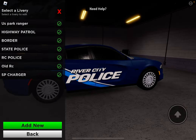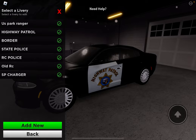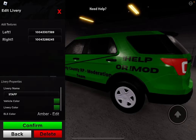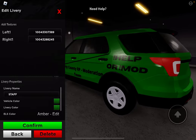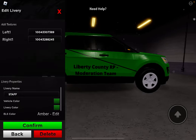I don't know why I put this one in — that's a California one, if you really do need it, there you go. This one, if you need a staff livery, this is also one — Liberty County RP moderation team, help, or mod. So you can copy this off. I'm going a little bit quicker.